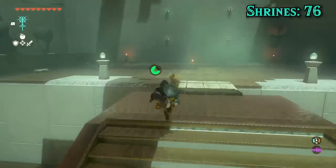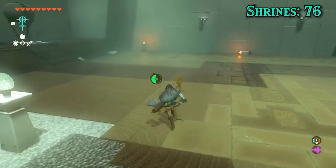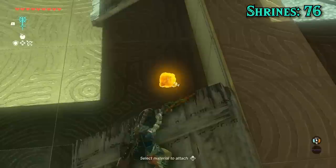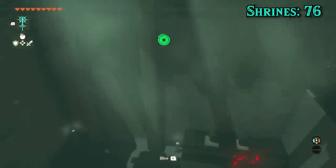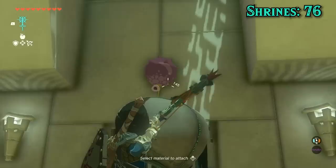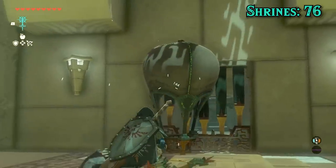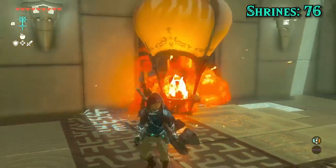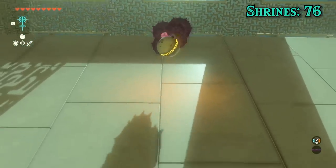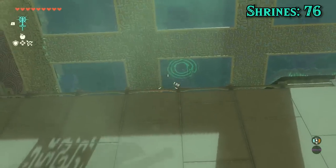Sonaka Walk stumped me at first. I thought I'd need octoballoons, but I had an epiphany that I could just bomb launch off these wooden plates. That gets us up, but we can't use bombs to trigger the switch for the next room. Instead, we can octoballoon one of the actual balloons into position, then put a piece of wood in it to carry it up. For the final room, we can throw octoballoons at the orb and then a bomb once it's high enough to knock it into the pedestal.